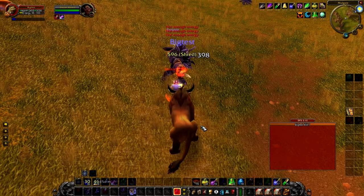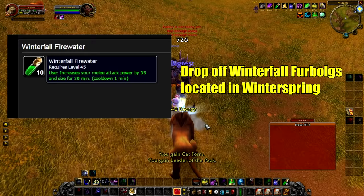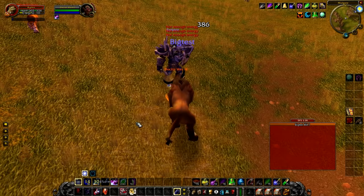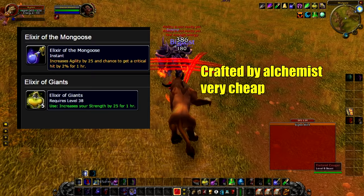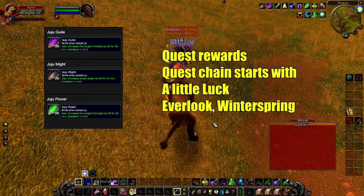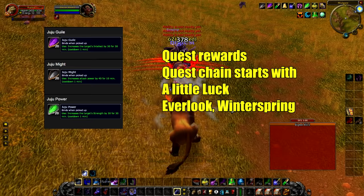You don't have to use all of these consumables, but if you're a full try-hard and want to go as hard as possible here they are. Winterfall Firewater increases melee attack power by 35 for 20 minutes — random drops off Winterfall Furbolgs in Winterspring. The two elixirs you'll want are Elixir of the Mongoose and Elixir of Giants, crafted by an alchemist and relatively cheap. There are also Jujus — quest rewards from a quest chain starting in Winterspring called 'A Little Luck' — which let you do repeatable quests to farm specific buff items.